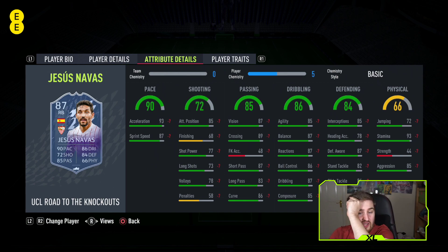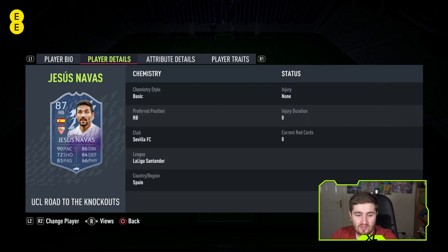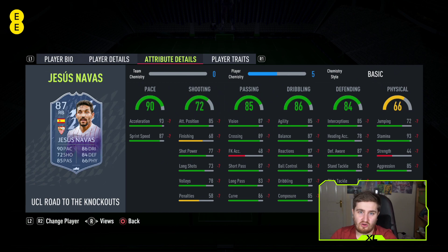Jesus Navas at number three - his physical is not very good either, but he makes up for that with elite dribbling, defending, and passing. He's the best fullback on the game outside of icons right now when it comes to ability on the ball with his passing and dribbling, and his defending is really good as well. He's got the highest defending stat of all the fullbacks on this list. The weak foot and physical lower him to number three, but I do really like him.